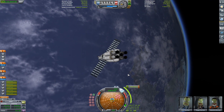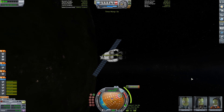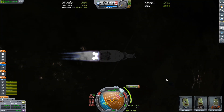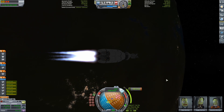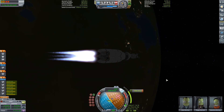Bop is unique in the fact that it's on a super inclined orbit and there is the Kraken Easter Egg there, which is pretty cool. Pole has... there's nothing obviously interesting there when you first think about it, but you guys will see — it's a pretty dope place. We'll try and figure out what's going on with it.